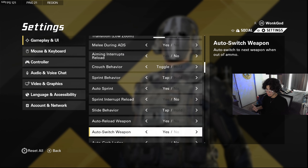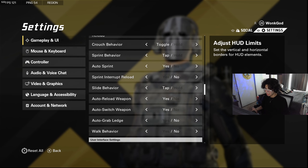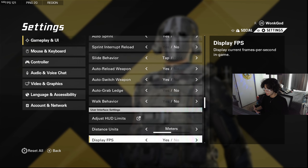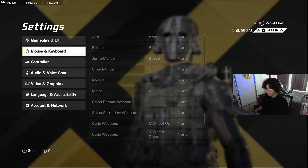Slide behavior on tap. Auto reload yes. Auto grab ledge I turned off because it can get you killed sometimes. Walk behavior I didn't touch. I didn't mess with any of the HUD settings — all that is preference.